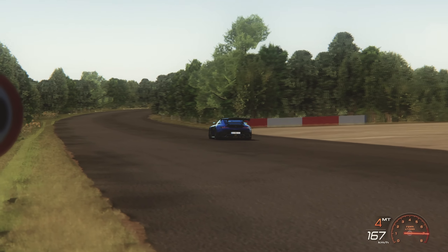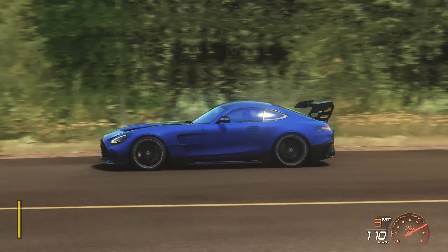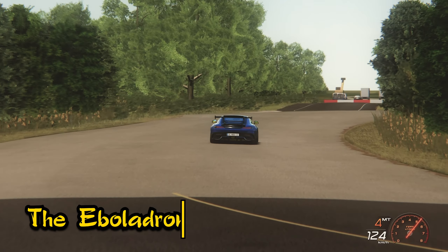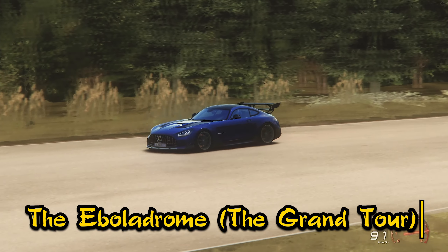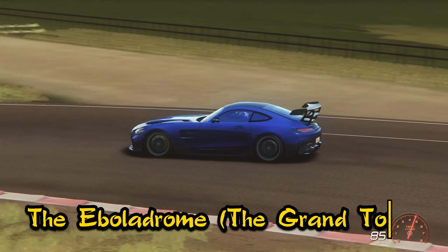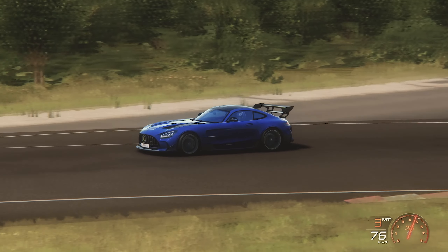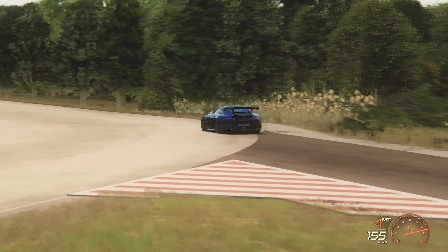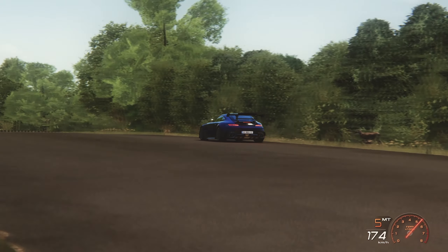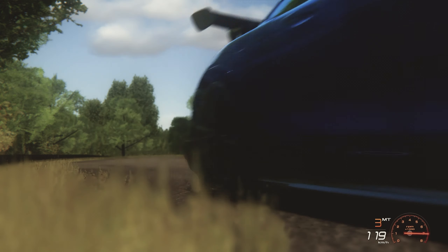Moving on, we come to the next test track created by our favorite automotive trio when they announced the Grand Tour. I present to you the Ebola Drome. We have the famous test track from the Grand Tour. This one isn't as big as the old Top Gear test track which was on an airfield, but it's still a good challenge to set some fast times. It's a pretty challenging track with fast cars as the straightaway urges you to keep your foot on the floor, but then the corners get really tight on both ends of the track.